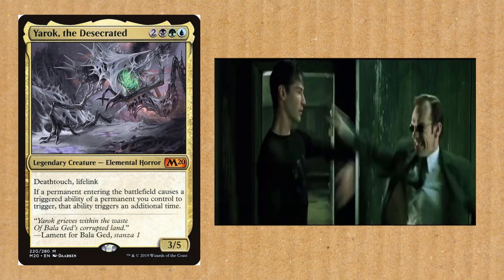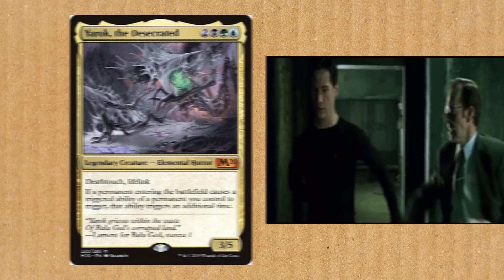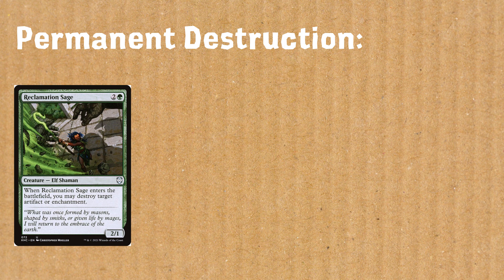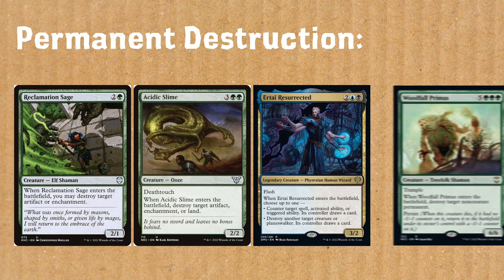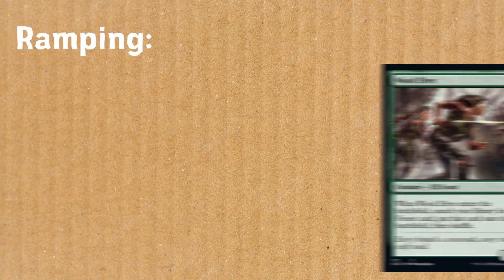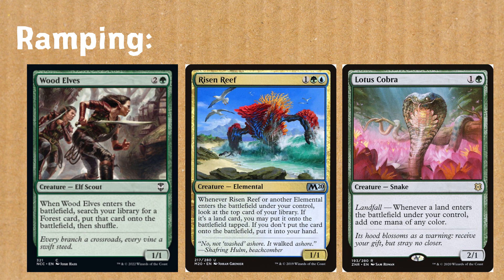Now thanks to the Sultai wedge that Yarok has given us access to, there is practically nothing this deck can't do. Destroying any type of permanent? Check out these cards: Reclamation Sage, Acidic Slime, Ertai Resurrected, Woodfall Primus. Ramping? No worries — we've got Wood Elves, Risen Reef, and even Lotus Cobra.